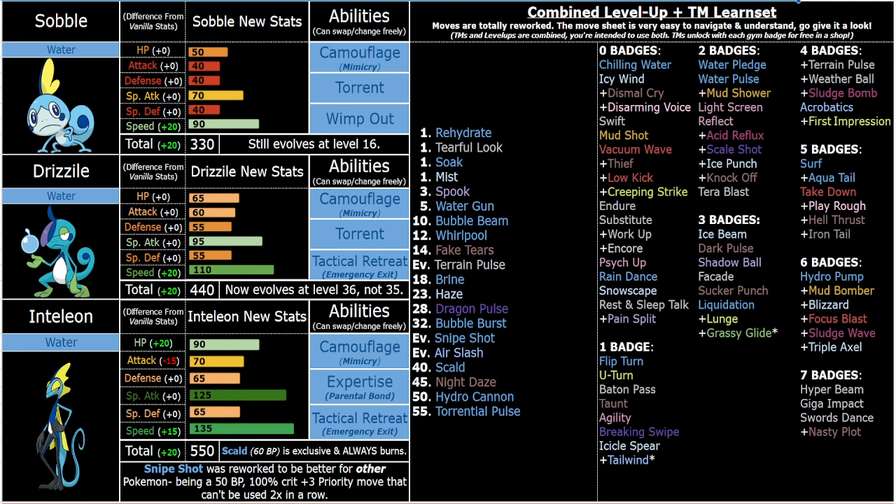Some quick things stat-wise: I chose to give a boost to HP because he is super tall. He is still relatively frail, but with HP investment he can definitely tank a lot more hits now. Obviously just faster because of speed creep, and it's just nice to have a fast Pokémon. It also makes him feel less underwhelming — if he was Water Dark he'd probably be like 125 speed tops, so him being much faster is better, because outspeeding more things versus AI is always good and makes you less reliant on Scarf and Quick Claw.